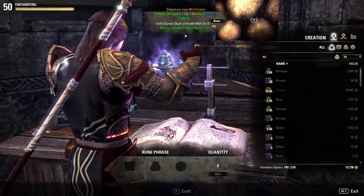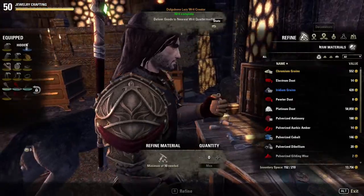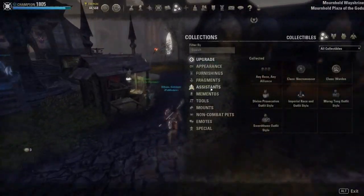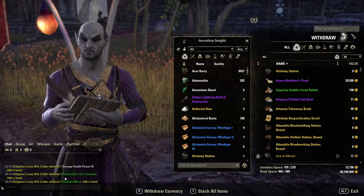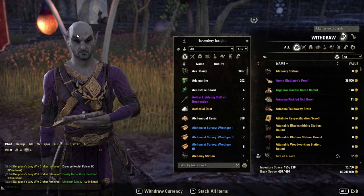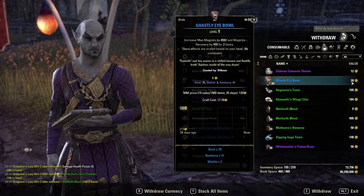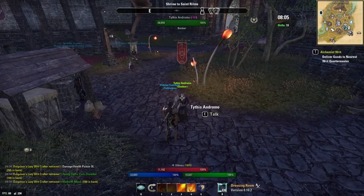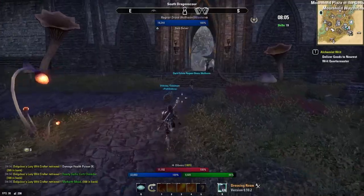Go in here, do the enchanting one, do the jewellery crafting one. If you notice your inventory is getting a bit full when you come and do them, you can just decon any intricate or whatever you might have. Then once you've done all those, what you're going to need is a banker. You're going to put your alchemy and provisioning materials in the bank so they're ready to pull out. See, I've got all the food ones and all the drink ones we'd need, as well as all the poisons and potions. Because if you put them in your bank that means you can use them across all your characters.